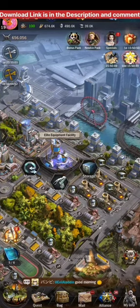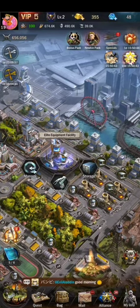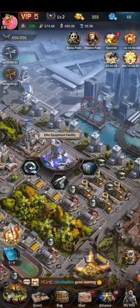finally my equipment facility is unlocked and now I can make the equipment or gears. The equipment material I collected from various events, and I also got some material from the packs I purchased previously.